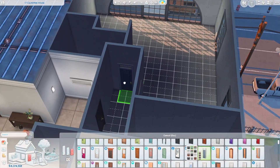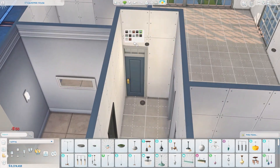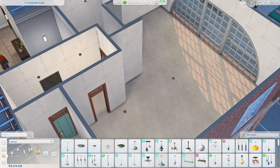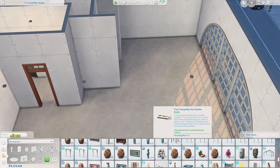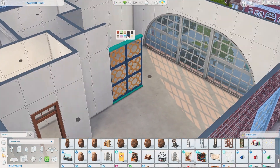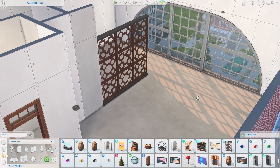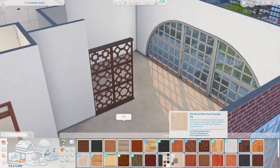So today we are decorating a smaller apartment. This one is in the Spice District of Sims world. It is the 17 Culpepper House apartment, which you can see in the upper left corner. And I believe that by default, this is like one of the starter apartments. I've decorated this apartment so many times because it's just a nice little box that you can do different things with.